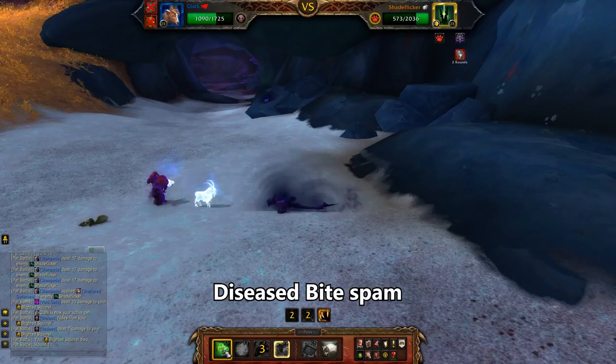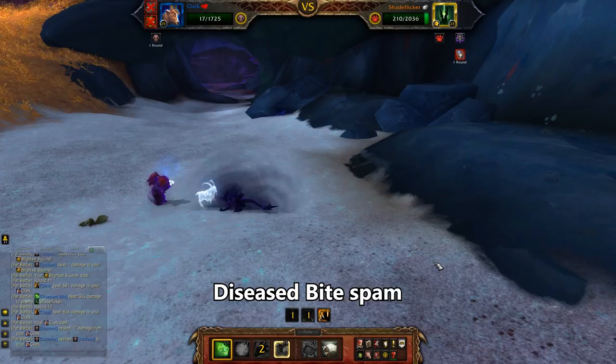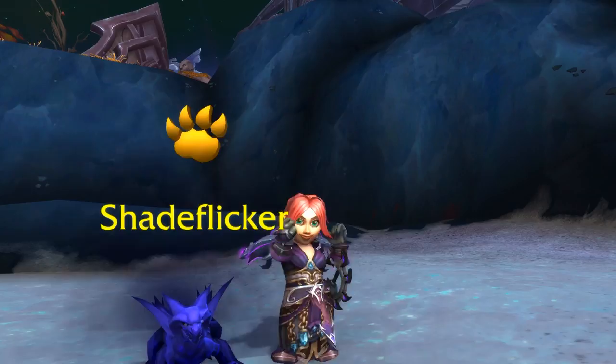This looks bad, but remember that our Ghastly Kid is just pretending to be dead. The Kid gets swapped back in and will use Diseased Bite twice. We do technically die, but he dies before we double die so as far as the game's concerned we won. Good enough for me.